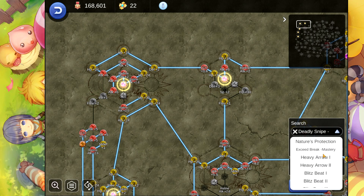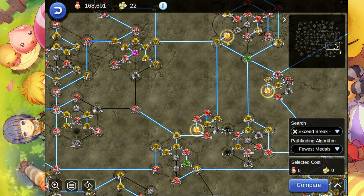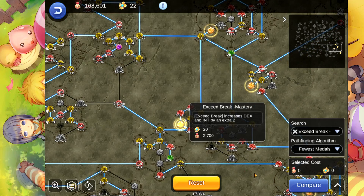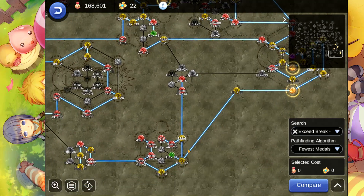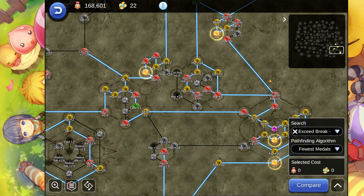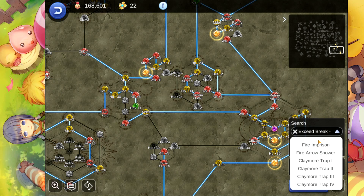I forgot the exit break mastery. So exit break mastery — there you go — increases DEX and INT by an extra 2, 6, 8, 10. So a total of 10 DEX and 10 INT.